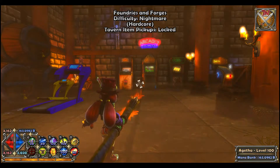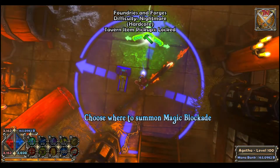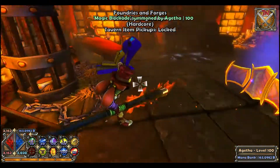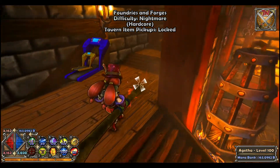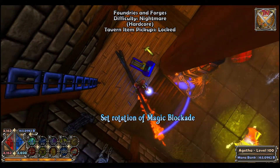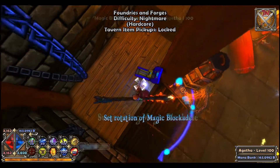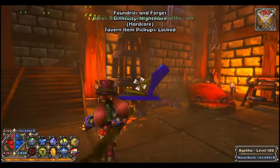To stack towers in Dungeon Defenders, press the hotkey and Spacebar at the exact same time. A Magic Barricade is hotkey six on mine, so to stack on top of one you place it, then press six and Spacebar. You can only orient it toward where your character is, so make sure you're close enough. You can do this from any position.